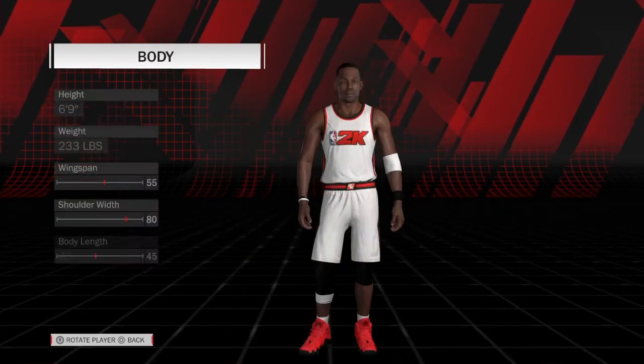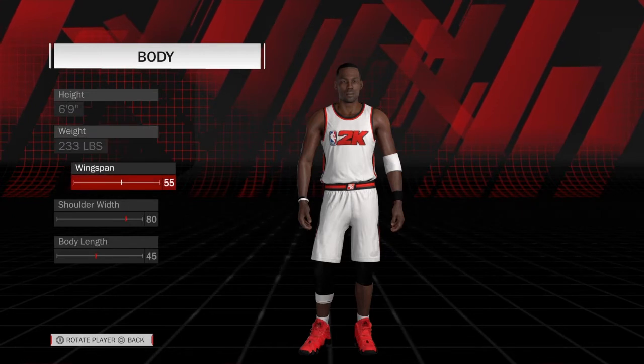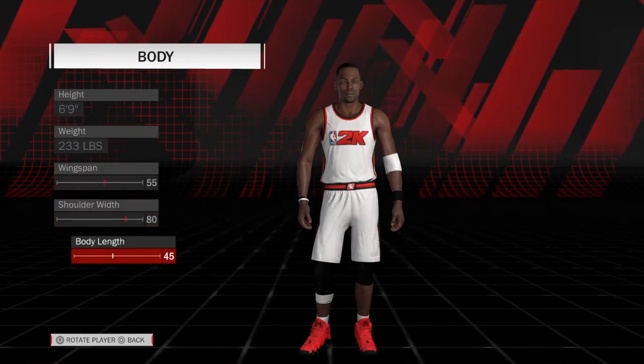Now his body. He was 6'9", 233 pounds, with wingspan 55, shoulder 80, body length 45.